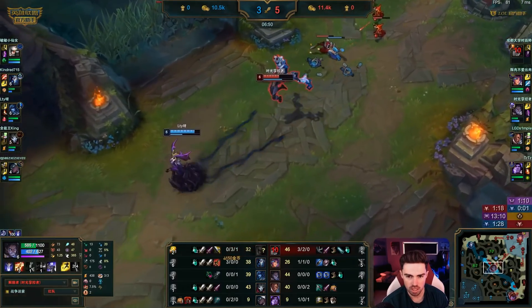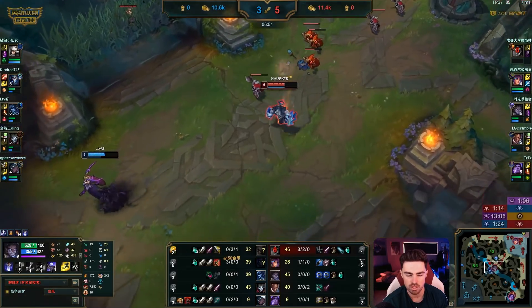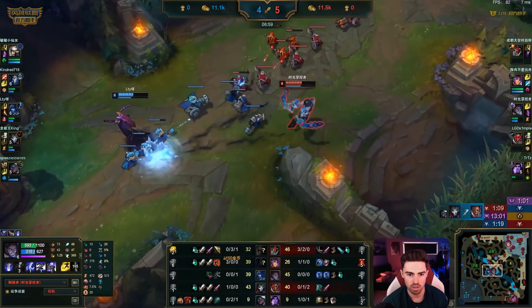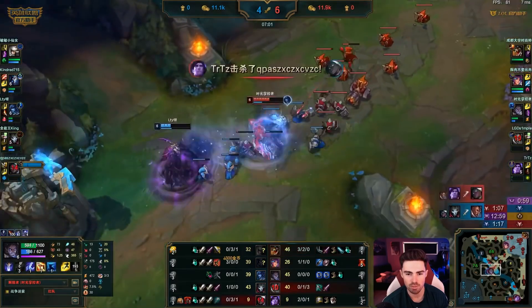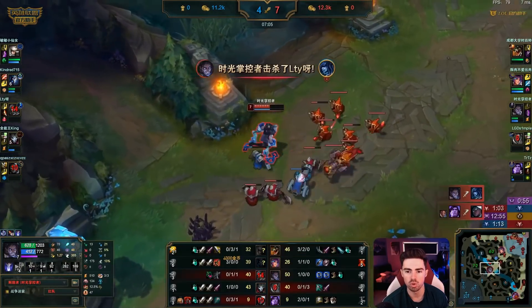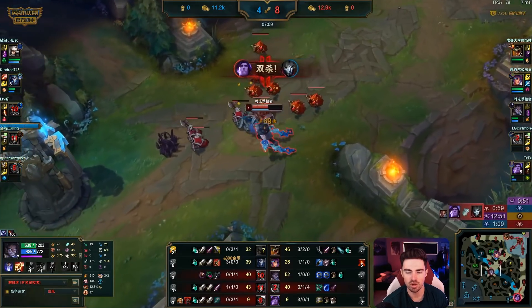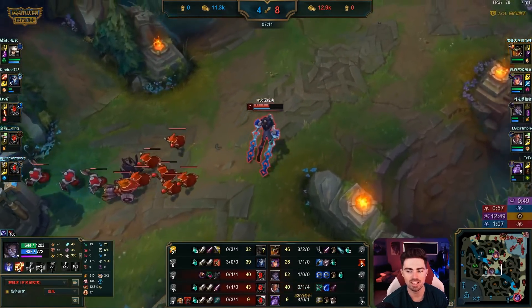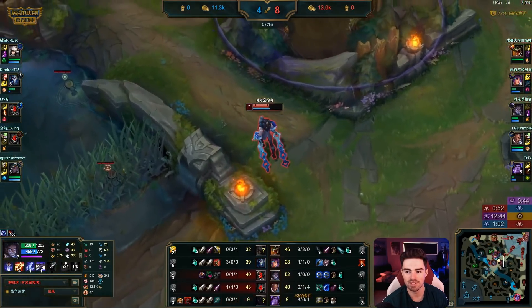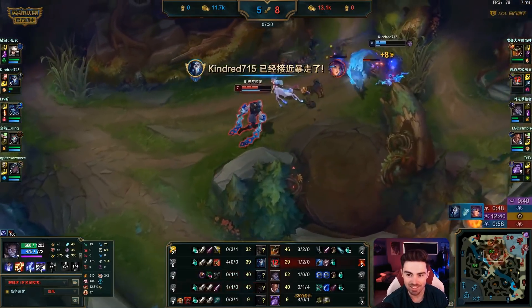As Bjergsen hits level 6 — is he going to steal that Lissandra ult? And it is the Q-max of course. You can see how much damage is coming out on that Q now with the poke into these mid-range mages. He steals the Lissandra ult, gets the E stun into the Liss — that was nice. Bjergsen with some mechanics. But this Lillia, man — Bjerg comes through, gets outplayed. Well played by Kindred — four kills to the Kindred.